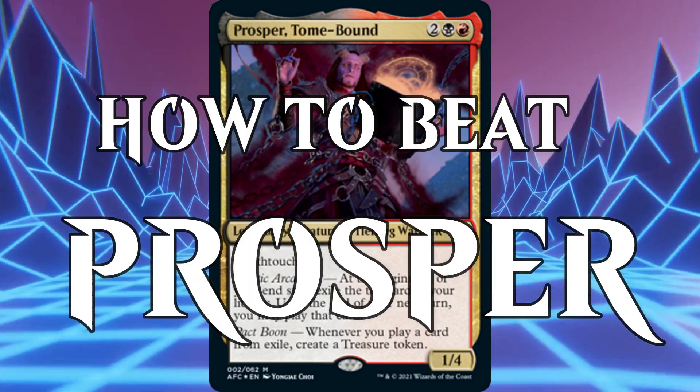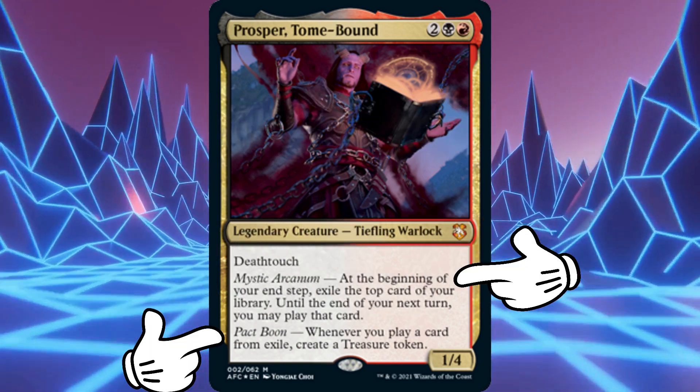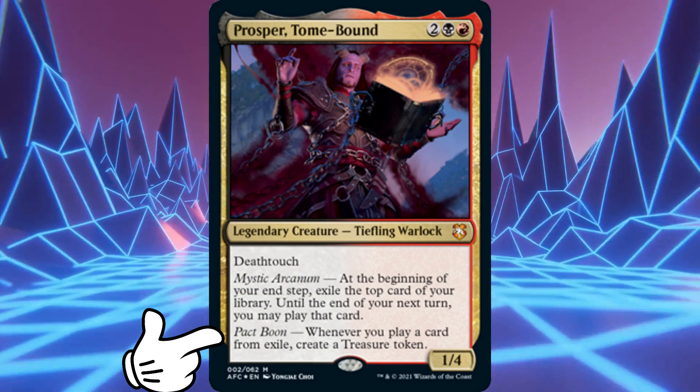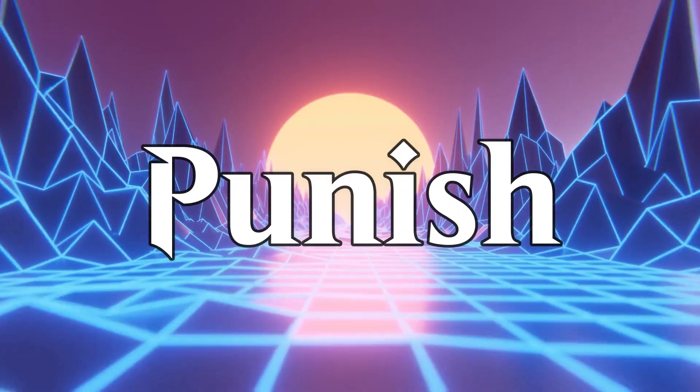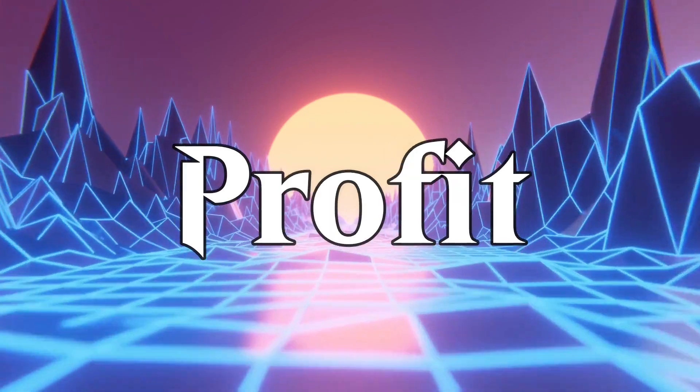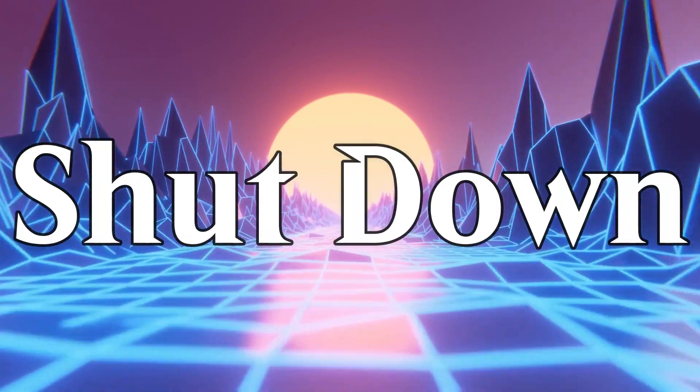This is how to beat Prosper. We can break Prosper into two things: treasure ramp and exile card advantage. Let's start with the ramp. When I try to beat a commander, I use three main ideas. We're going to want to punish them for playing that strategy, we're going to want to profit off of them playing that strategy, and we're going to want to just straight up shut that strategy down.